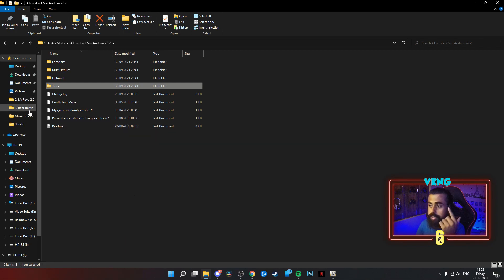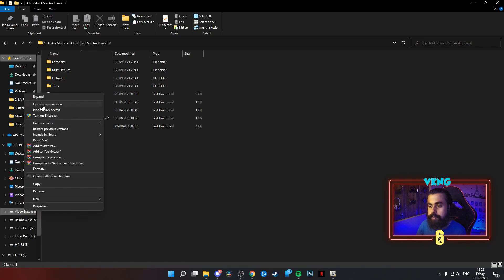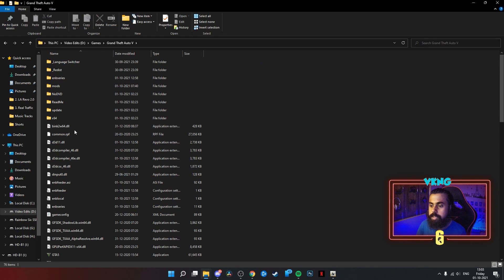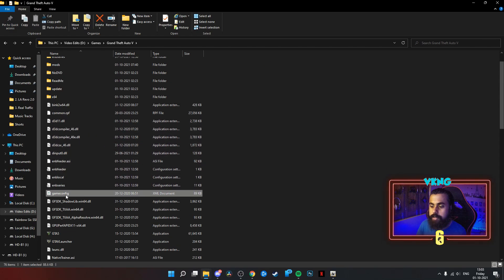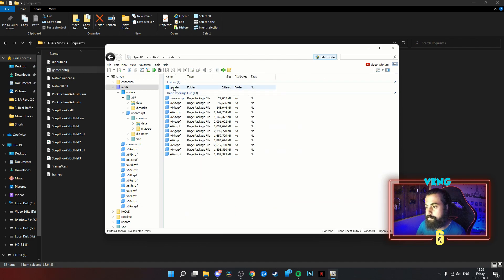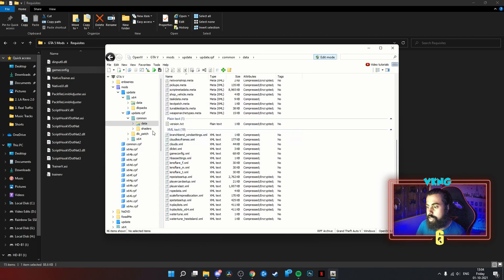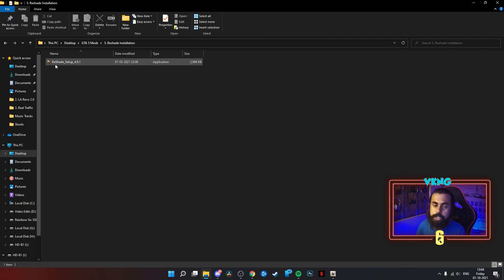For this Forest mod to run, the mod creator has specified a custom game config file. Go to your GTA 5 folder — I also have this in the requisites folder. Open OpenIV, go to mods, update, update.rpf, common, data — there's a game config file there. Replace it with the game config from the requisites. Now your Forest of San Andreas mod is installed and can run in game.